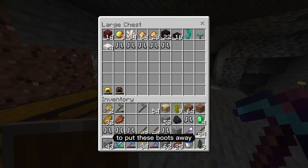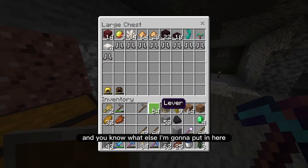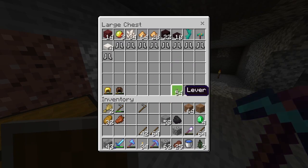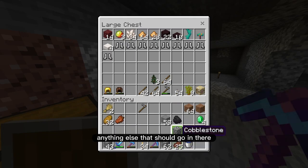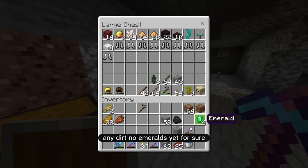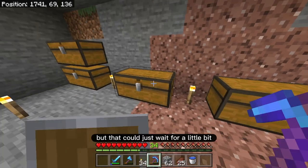Good thing I have an empty chest over here to put these boots away. And anything that needs to go into the villager farm, I'm going to put here as well. Those levers need to go there. I guess I could put one of those. What else? The sticks — absolutely all the sticks. Anything else that should go in there — the stone bricks, yeah, you never know you might need some. No emeralds yet for sure, and the bread absolutely. So all that stuff is for the villager farm, but I could just wait for a little bit.